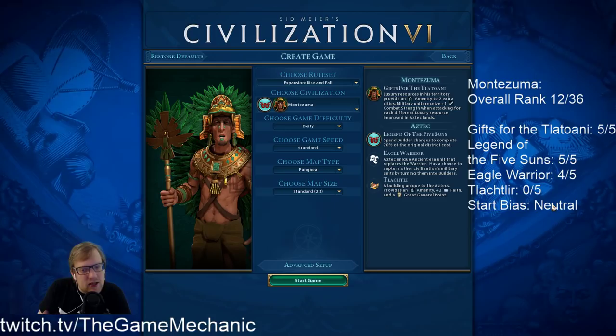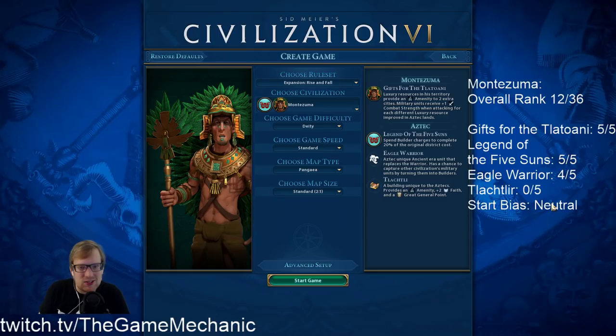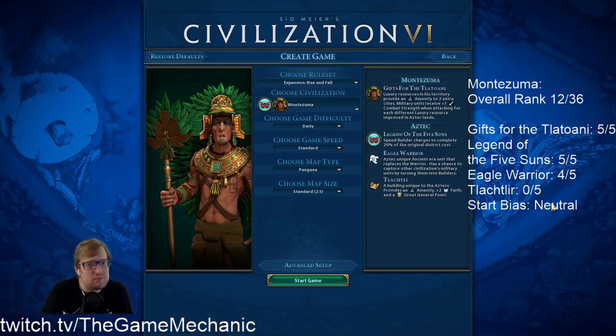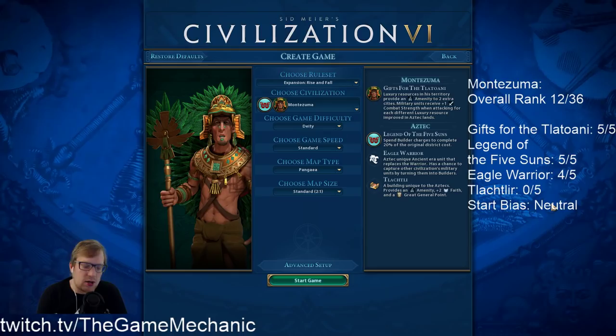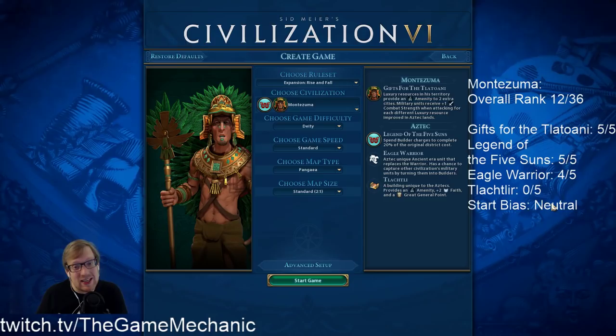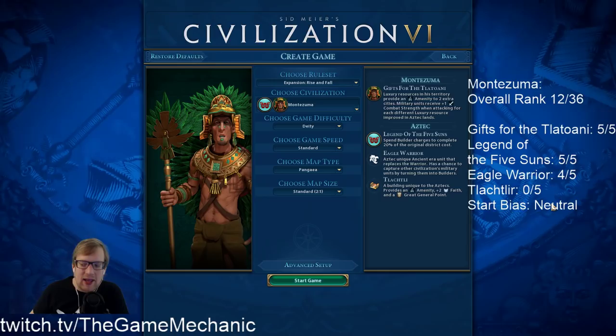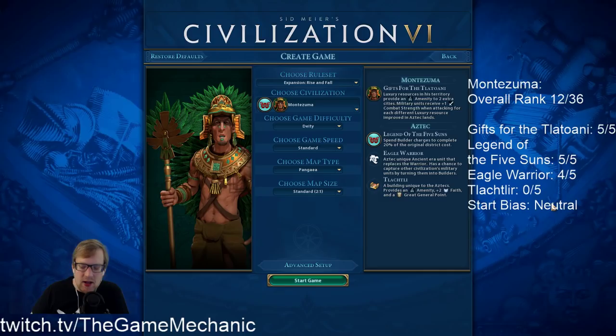He's a little complex maybe for newbies. If somebody just playing Civ for the first time picks up Montezuma, you might not feel like it's super strong, but let me explain why you'd be wrong. Starting with Gifts of the Tlatoani: luxury resources in your territory provide an amenity to two extra cities. So instead of an individual copy of a luxury going to four cities, it'll go to six, using your luxuries more efficiently — effectively allowing you to go wider and still have the same happiness.